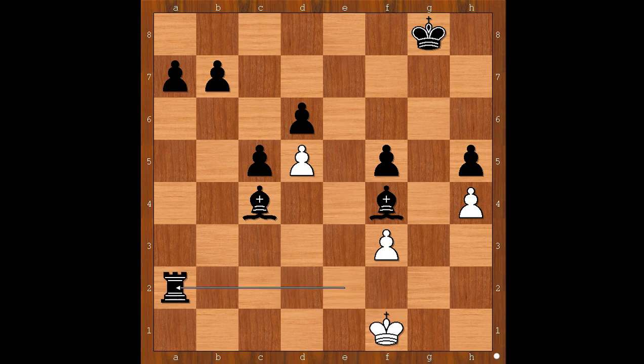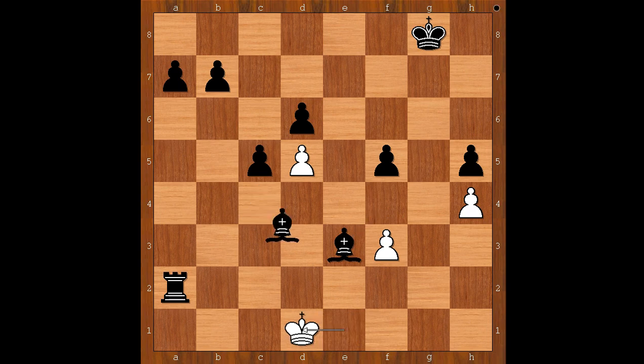King to f1, rook takes pawn on a2, king to e1 — perhaps white was hoping for a stalemate. Bishop to e3, king to d1, bishop to d3, king to e1 — and there is checkmate in one. The move is the obvious one: rook to a1, checkmate.